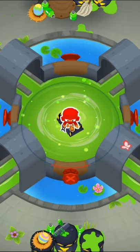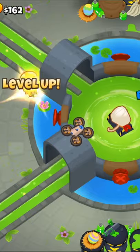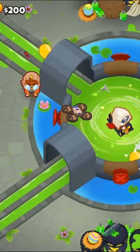This is my 1 minute guide to Spillway on Chimps. We're going to start off with a ninja in the center and upgrade him to a 3-0-2. The important thing is that you need to get Seeking Shuriken first, as this will allow you to beat round 7.